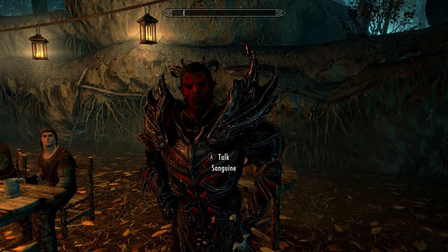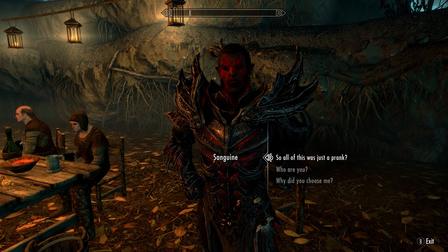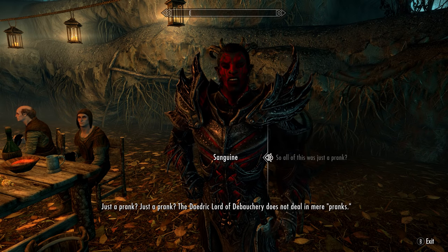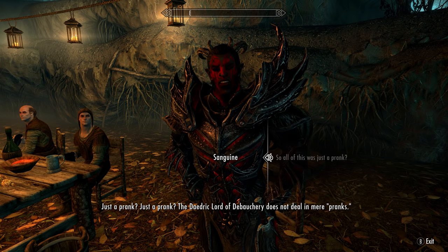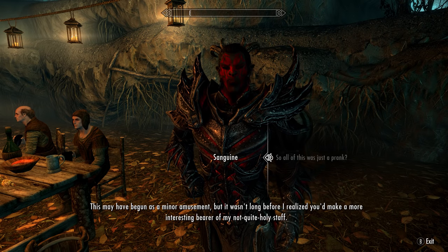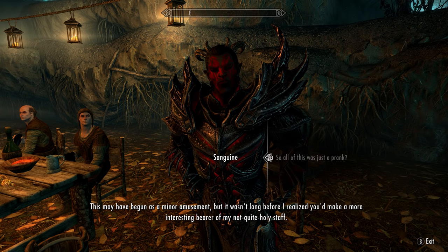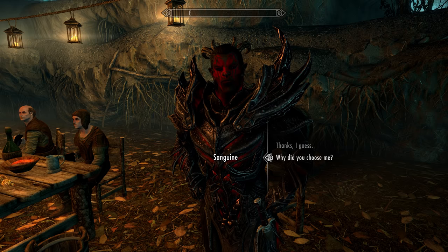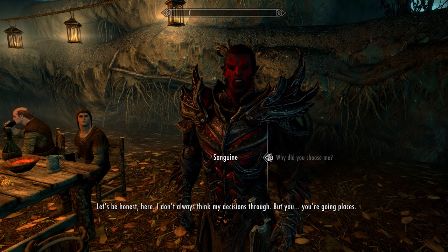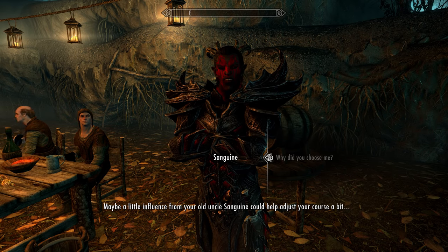Sam Guavine is revealed to be Sanguine — the Daedric Prince of hedonistic revelry, debauchery, and the passionate indulgences of darker natures. He explains: 'I really just needed something to encourage you to go out into the world and spread merriment.' When you suggest he should start a YouTube channel, he retorts that the Daedric Lord of debauchery does not deal in mere pranks, and that he quickly realized you'd make a more interesting bearer of his not-quite-holy staff.